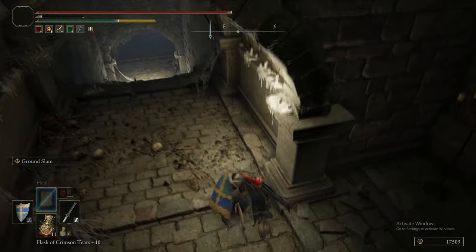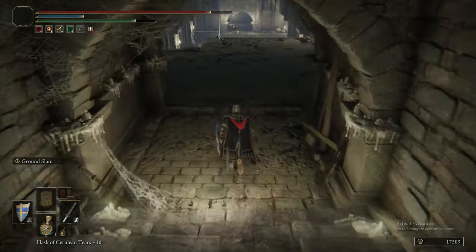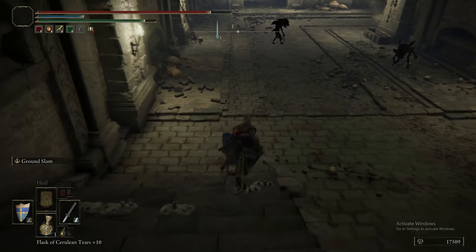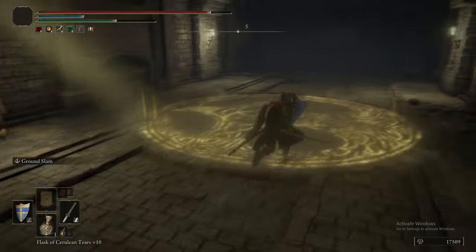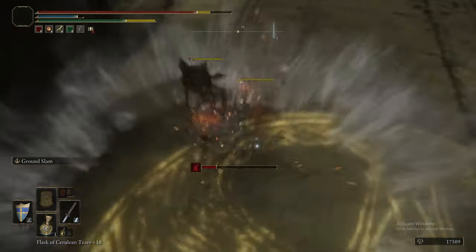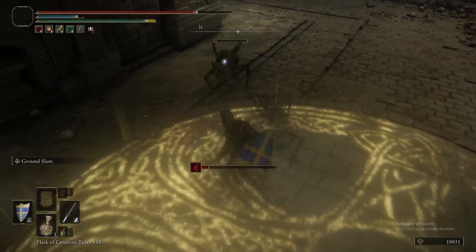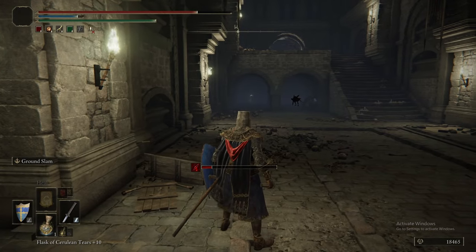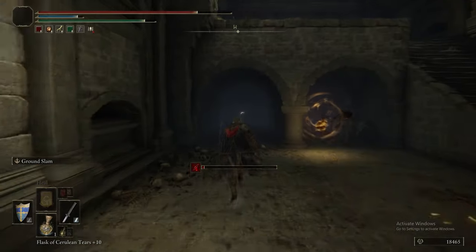We're running through this Hero's Grave, hit an illusory wall, and bolting straight past these enemies because you can't actually fight them — they're a shadow version. You need to bait them into the light before you can damage them; that's the gimmick. Once they enter that ring of light for the first time they get stunned, which gives you a big window of opportunity to finish them off.